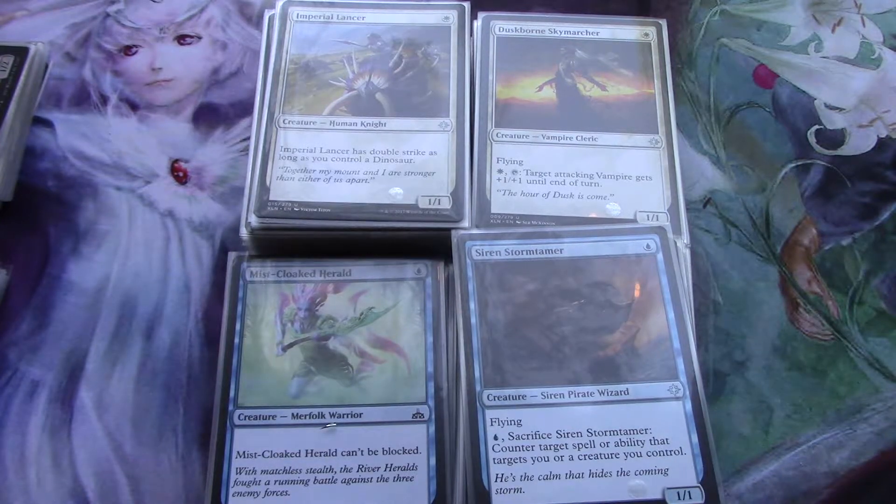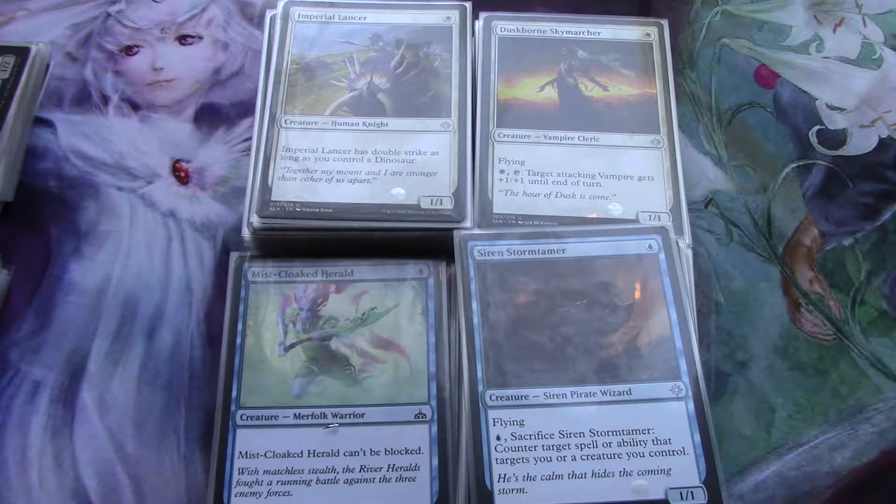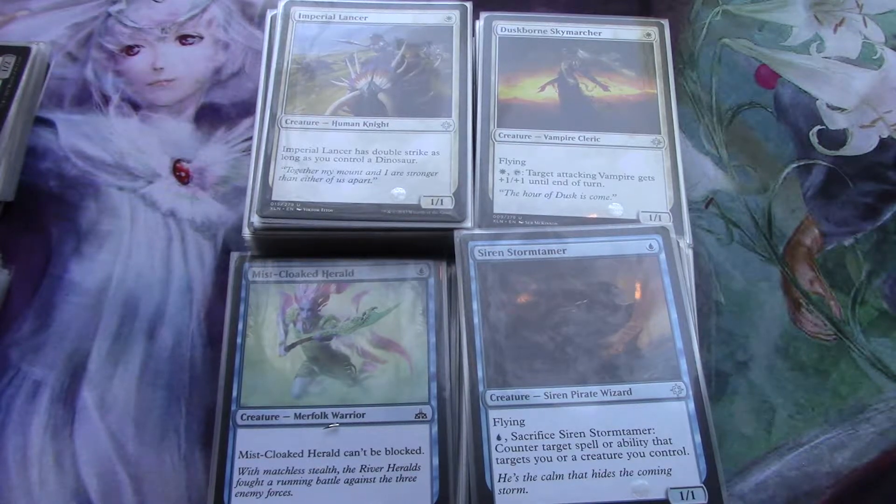I cracked my Rivals of Ixalan bundle, the Ixalan bundle, two toolkits, and I also had cards from a two-headed giant pre-release of Ixalan. I did not go to the Rivals of Ixalan pre-release. One of the decks my son played in the two-headed giant for Ixalan was a blue-green deck.